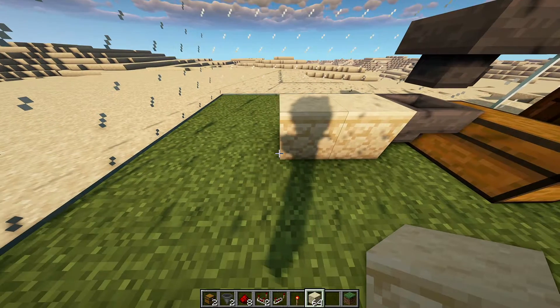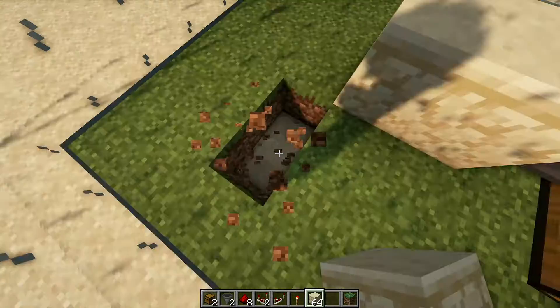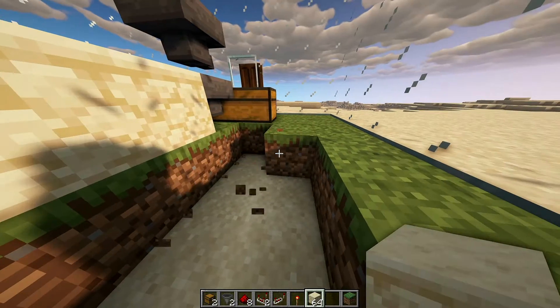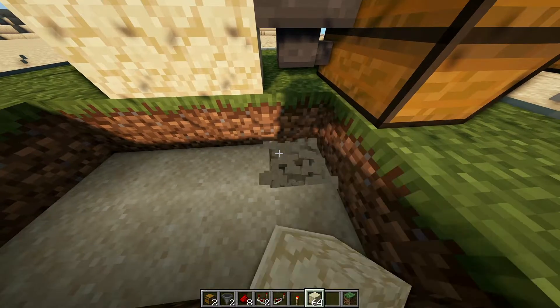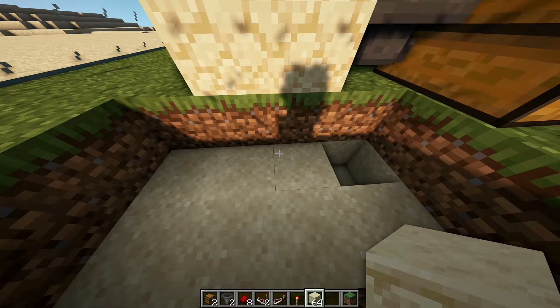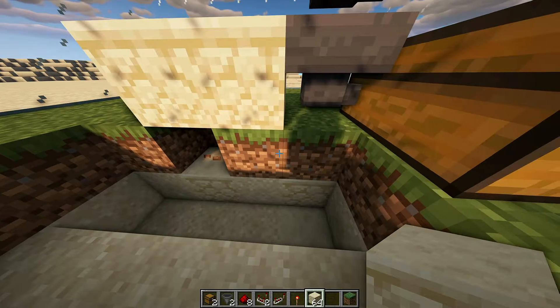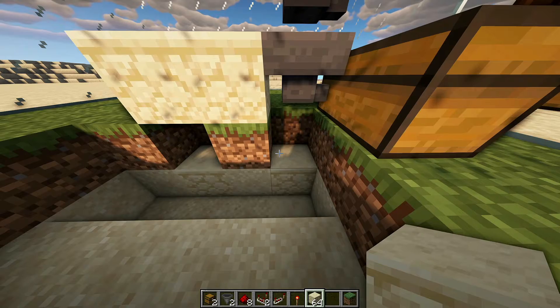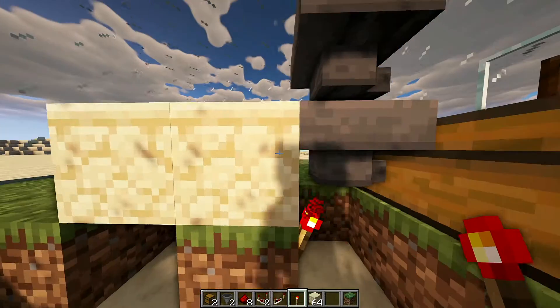Next, put your building blocks — add two of them and then one block behind that. Dig out just some room for you to finish the circuit, then knock out the block below the hopper and the block below the last building block.